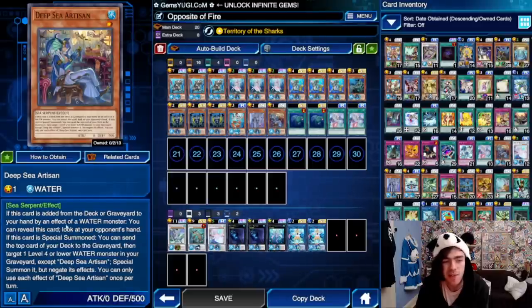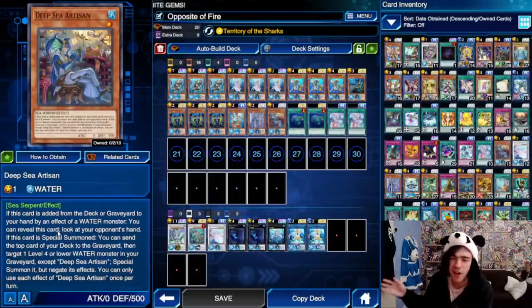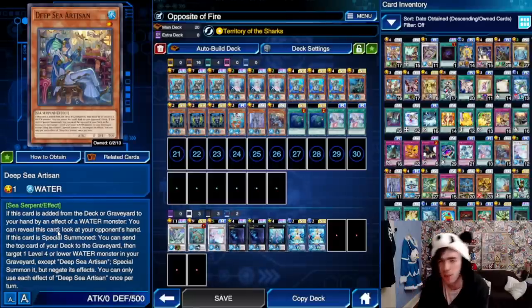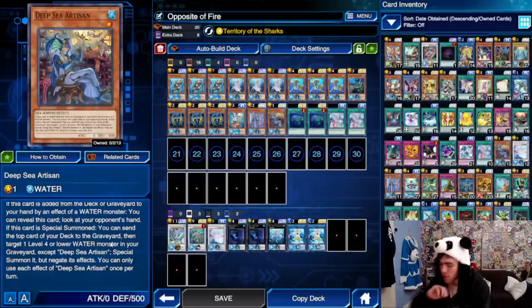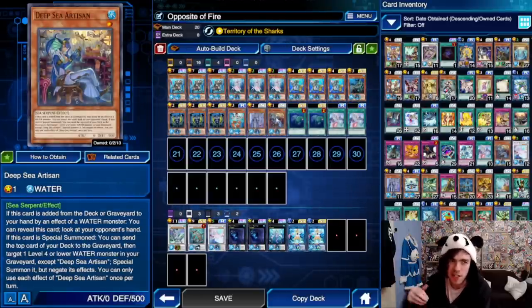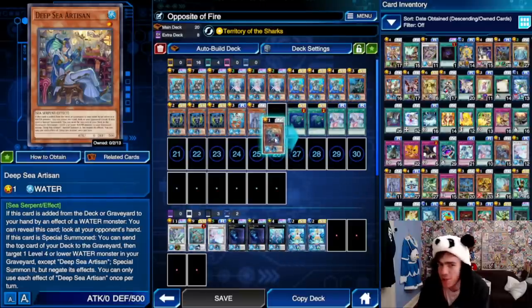When Artisan is added from your deck or graveyard to your hand by a Water Monster's effect, you can look at your opponent's hand — which isn't the greatest effect, but it's nice to know what your opponent's playing, especially in Duel Links where characters have certain skills. It's useful to know if you need to prepare for things like Kaijus or Book of Moon. The main effect: if this card is special summoned, you send the top card of your deck to the graveyard, then target a level 4 or lower Water Monster in your graveyard except itself and special summon it, but negate its effects. So if you have nothing left in hand except a Diva, you can summon Diva, summon Artisan from the deck, and special summon something back from your graveyard. It's a good late-game card, but not very mandatory — you don't necessarily have to run it.